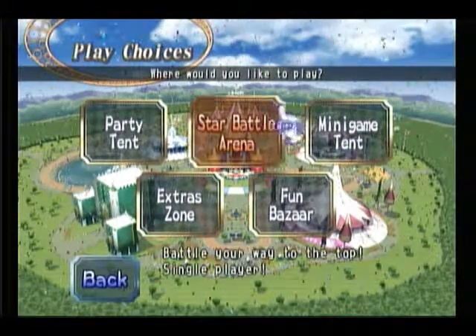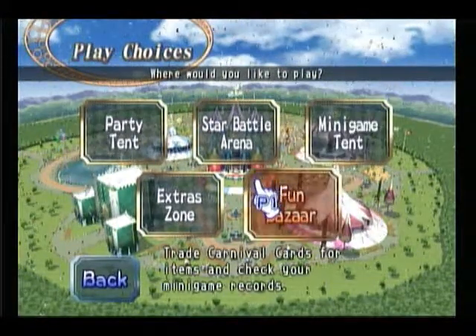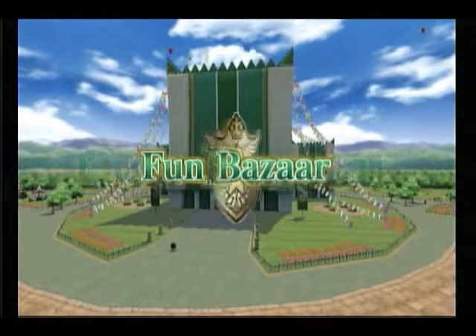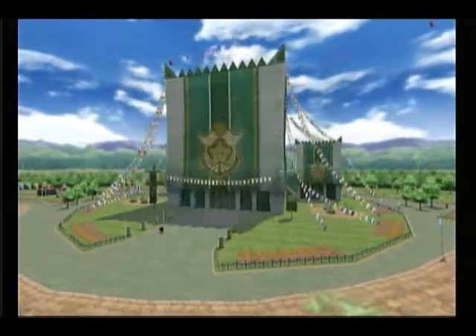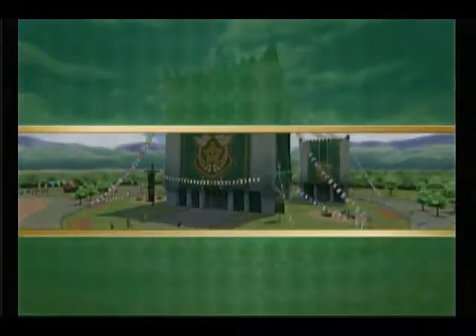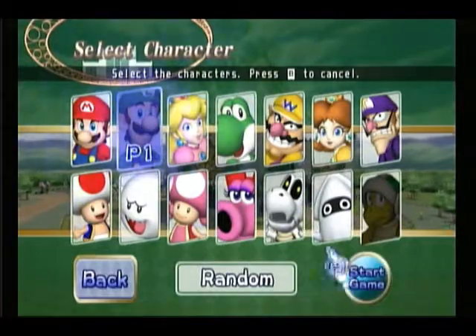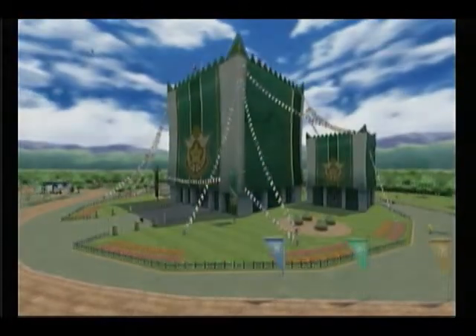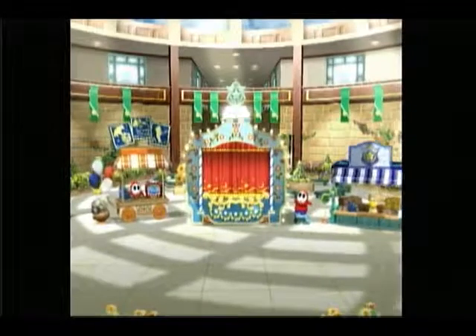Hey, and welcome back to Let's Play Mario Party 8. Today we're going to have a short-ish video explaining the Fun Bazaar. It's basically where you can buy extra little doodads and things and buy unlockables. It doesn't really matter what character you pick, but I just like picking Luigi because he's awesome. Here we go.